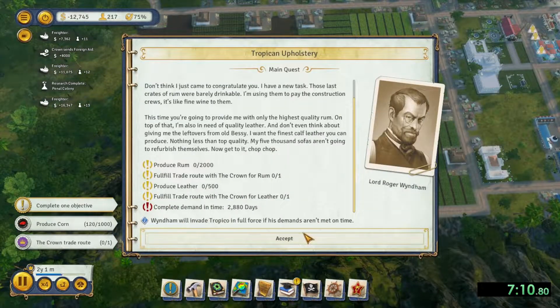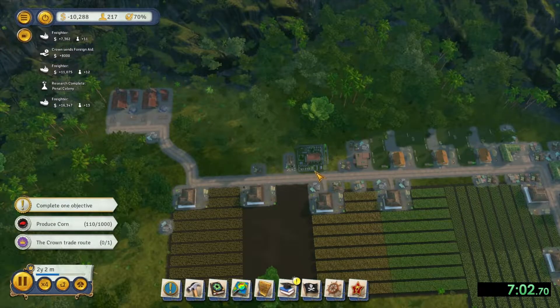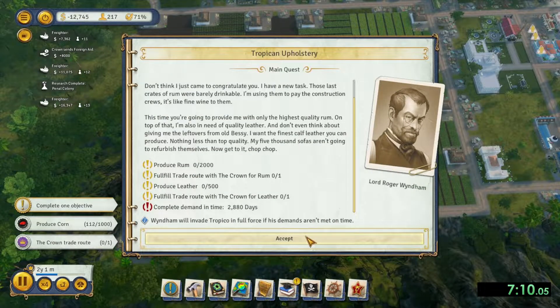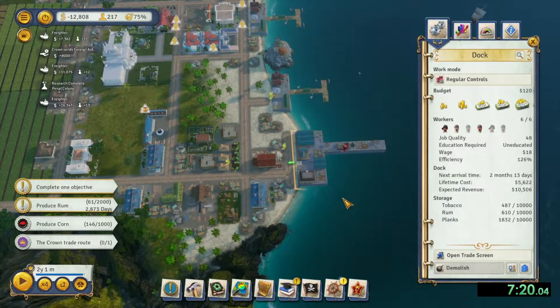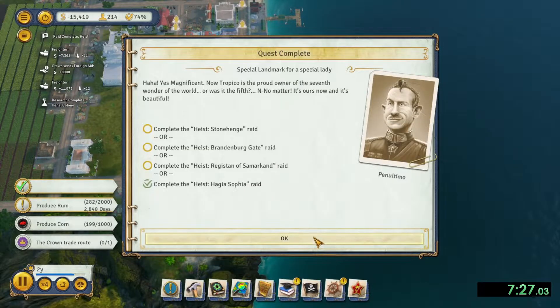So now we're just trying to build up our area. Sometimes this is like a pain point demand where they're going to ask for rum and leather. Make sure that you are going out and getting the additional trade route to get the rum and the leather. Usually those are like 150 or some low amount, and then you need to produce 2,000 rum and 500 leather — which is why you want to have multiple crocodile ranches. So now we just need to produce the rum again and the leather.